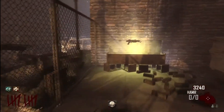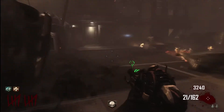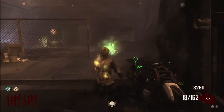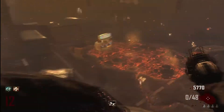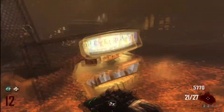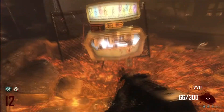Also, the Ray Gun Mk2 has been added to the box rotation. It's a very, very rare weapon to obtain — 21 round magazine, 3 round burst weapon, no splash damage. When you Pack-a-Punch it, you get the Porter's Ray Gun Mk2, double magazine size and presumably more damage, although I haven't really done much testing on it, but you can guess it would probably do more damage.